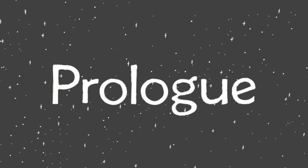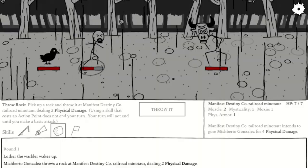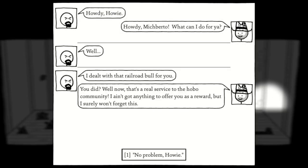This quest starts at the beginning of the prologue. At the start of the game, Howie the Hobo will ask you to defeat a Minotaur, and if you don't come back and tell him that you've done this, he won't appear in the Hobo camp.